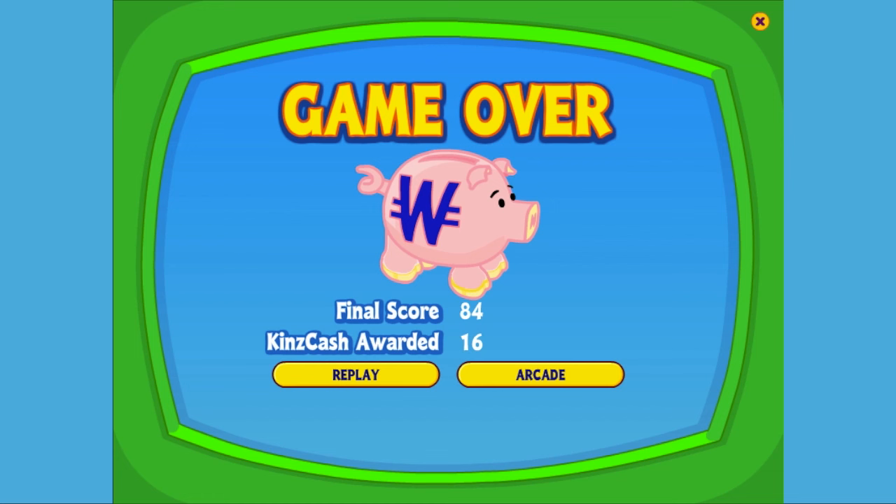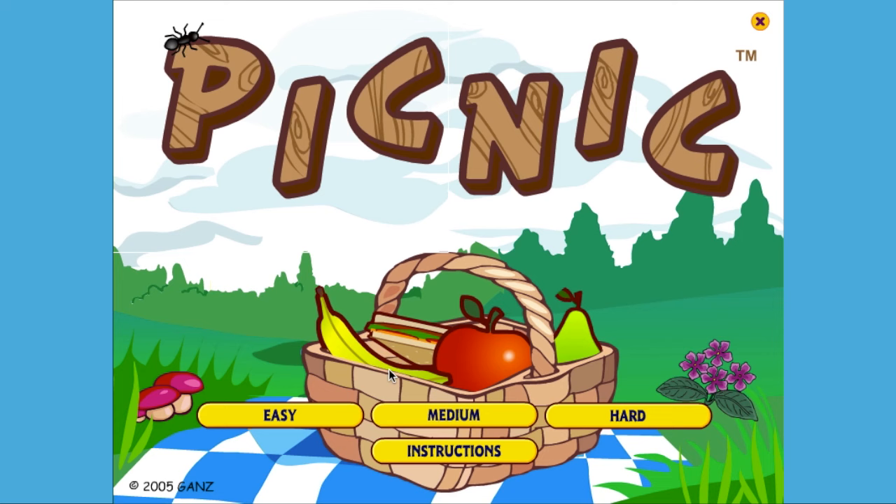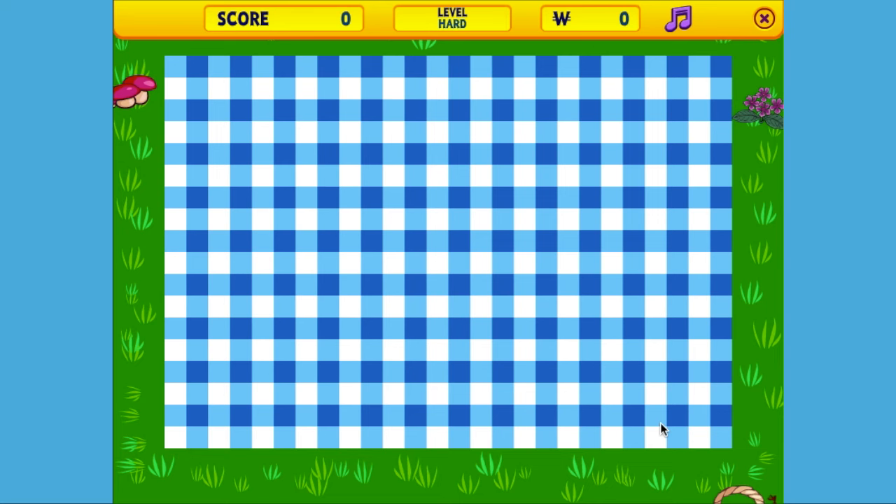Now we're switching up and Matt is going to take the driver's seat and have his first attempt at this game. I'm actually kind of nervous right now. Now I know how you feel. But 84 — I'm not too bad. I'm just going to hope that you get a lot on the edges and maybe make a mistake. I'm going to comment here and try to distract Matt. I love that on the title screen there's that ant crawling around — it's pretty cool. It's one of our only animated splash screens for the arcade game.